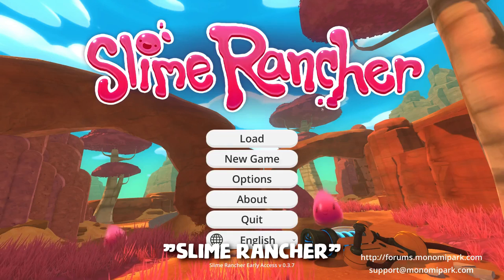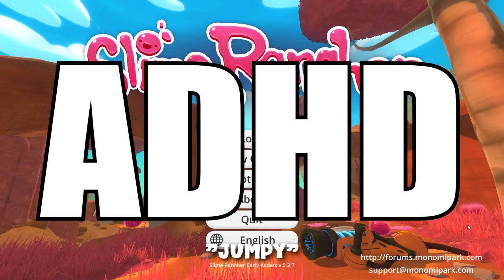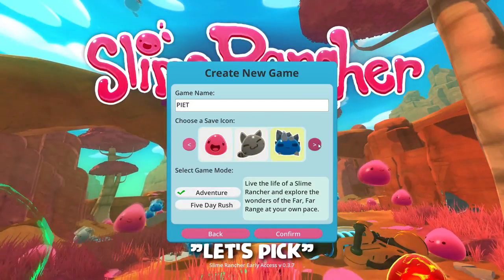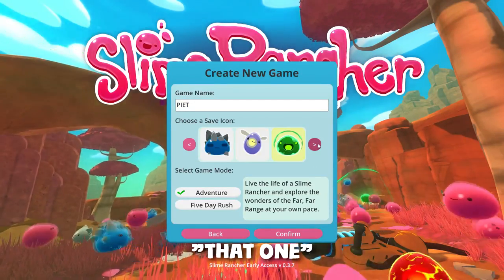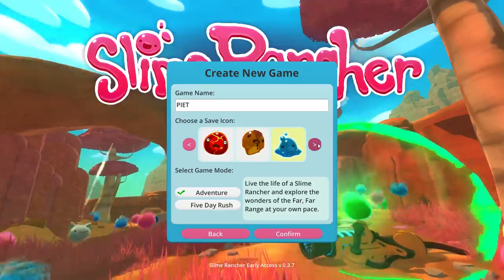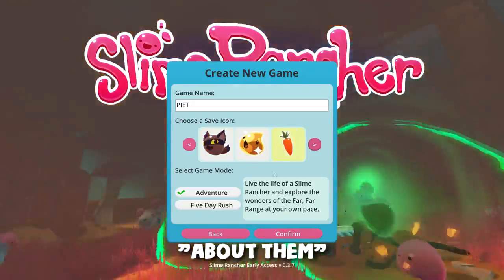Hi there and welcome to Slime Rancher. We are going to play with these little fellas — they're quite jumpy and hella cute. But let's make a game. Let's pick an icon — that one looks like shit, that one looks retarded, that one looks like duck shit. I'll just stop making comments about them.